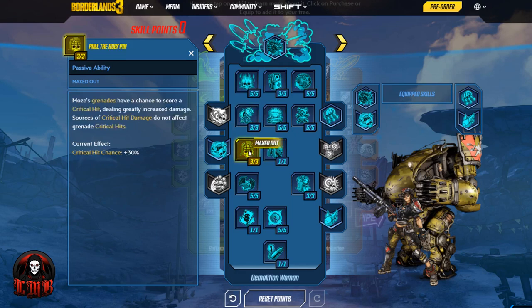Going into the third line, the first skill is Pull the Holy Pin — shoutout to Monty Python and the Holy Grail. Moze's grenades have a 30% chance to score a critical hit dealing greatly increased damage, though sources of critical hit damage do not affect grenade critical hits. If you have something like a MIRV grenade, you have a 30% chance per MIRV bomb that comes out, which is going to be awesome.